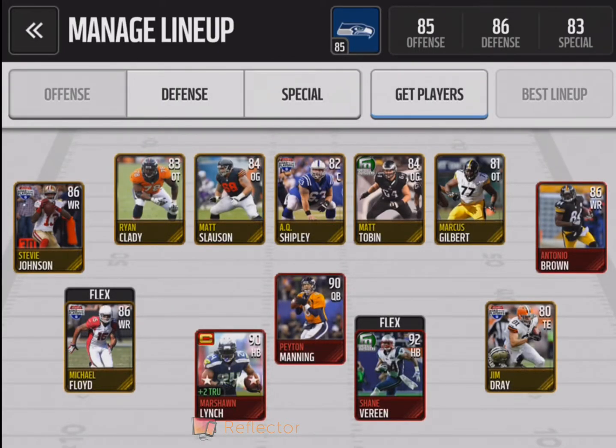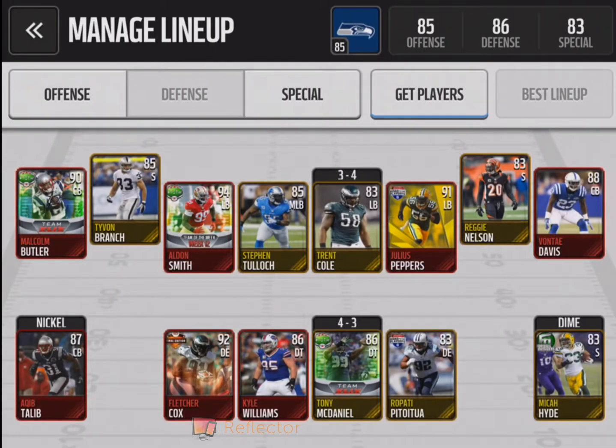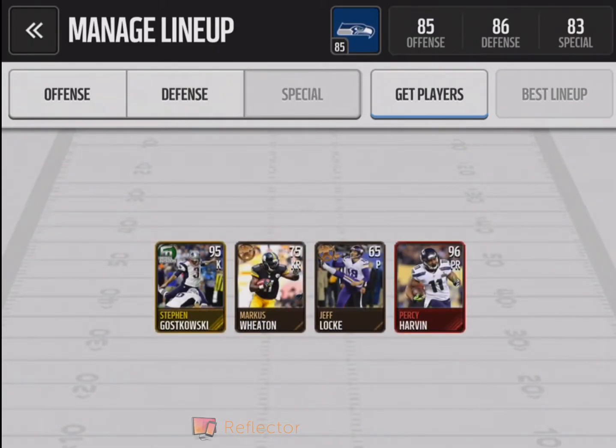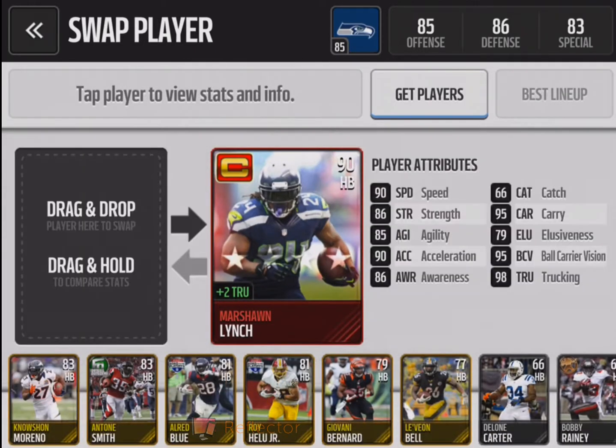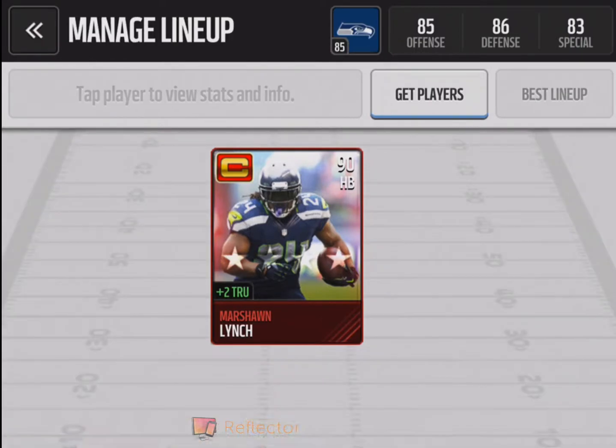I think my best players on the team for now might be Alan Smith, Percy Harlan, Marshall Lynch, Peyton Manning — one of these people. So yeah, Marshall Lynch is good — his speed is strong, but his catch is quite low. I think his catching is not that good, but it's like above average, so it's quite good.